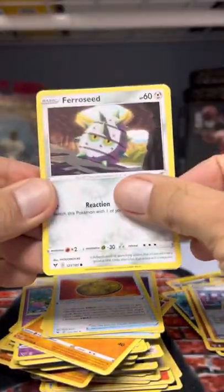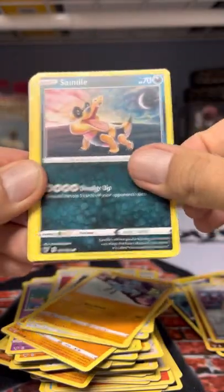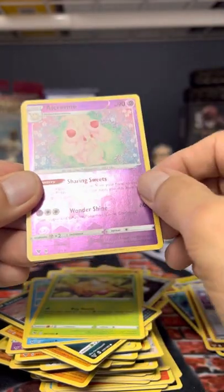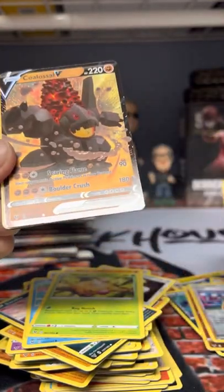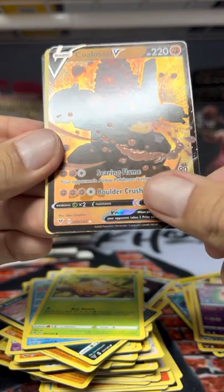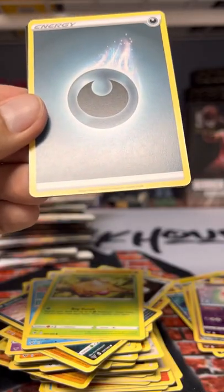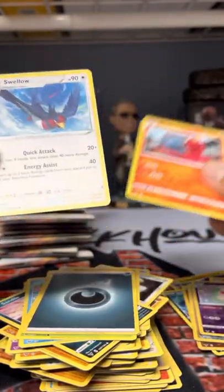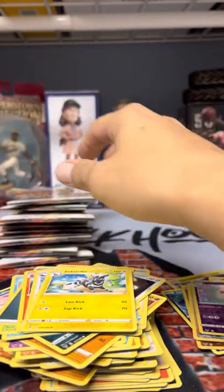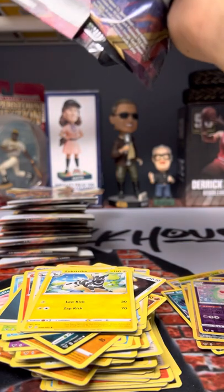Last VV pack — drum roll! That's a holo and you're gonna wait. Ferroseed, Riolu, Sandile, Wailmer, Weepinbell — wait wait wait — there we go — Coalossal V! Bam oh! We got a hit though — yeah! Four hits total. I said six, so we might get seven. No Pikachu though, my bad.